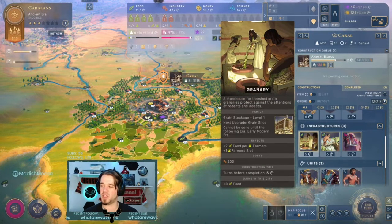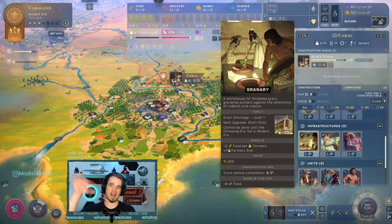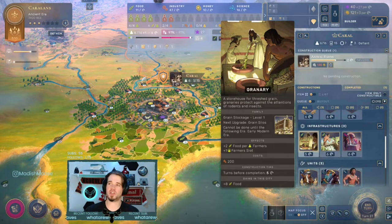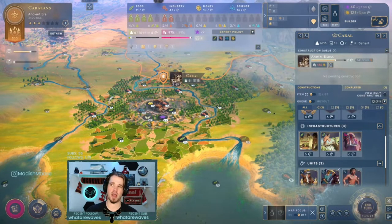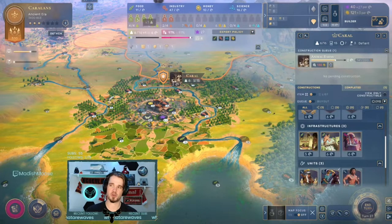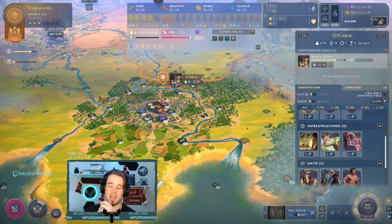The Granary gives you plus two food per farmer. If you follow my worker order guide, I always stack food workers — every time. Except for the second worker: first worker goes food, second worker goes industry, after that food then industry again. That's basically how I play almost all games of Humankind. Because I'm always putting multiple people into my worker slots, the Granary gets me plus two food for every worker in a farmer slot, which is a lot of food, plus an additional farmer slot increasing my pop cap.